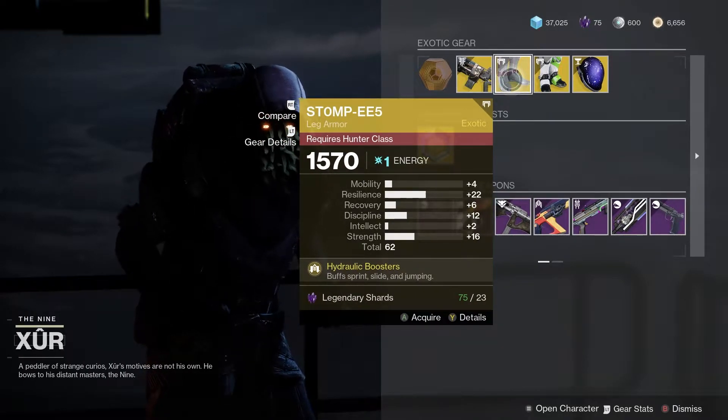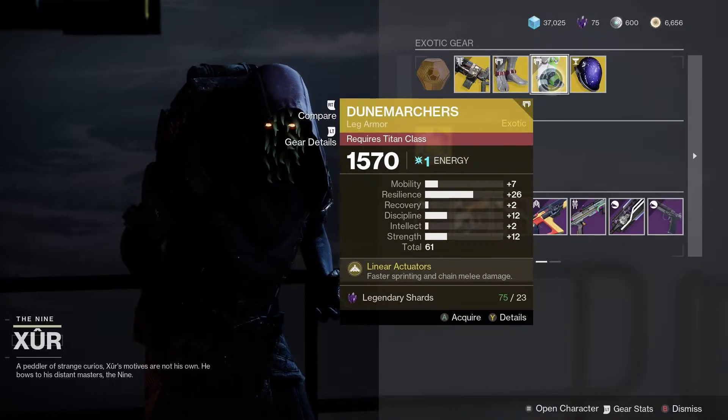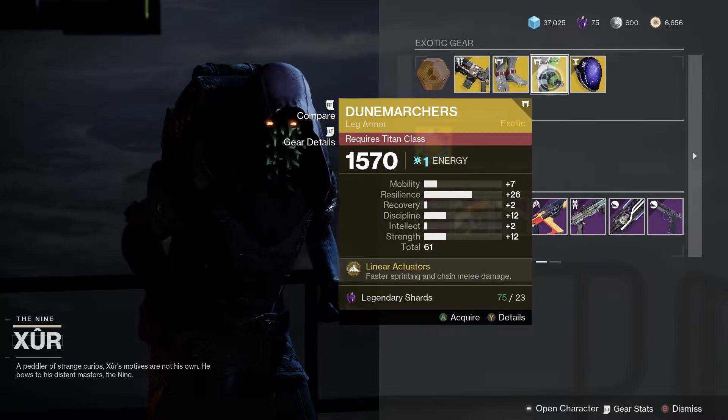We've got the Stompees for the Hunters. There's a 62 roll and quite a high resilience stat on that, so it's pretty good. If you're missing Stompees, I would probably pick those up.